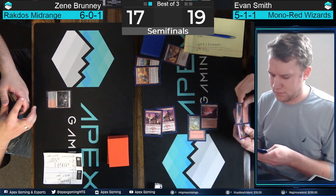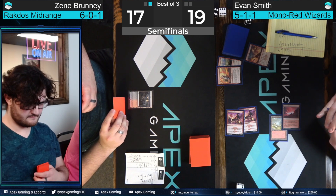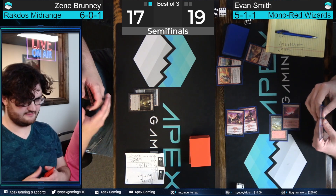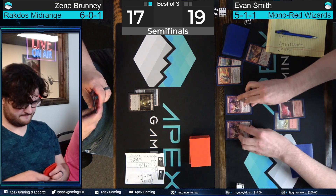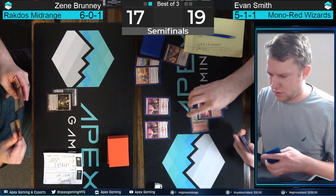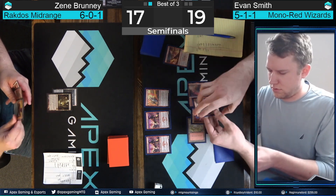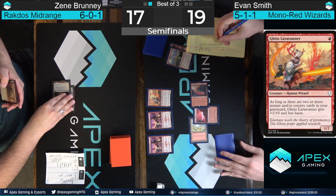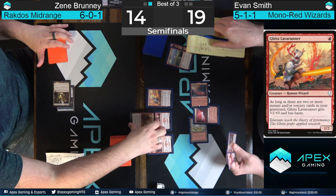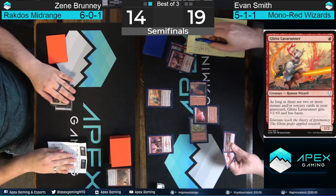Both players are going to keep. Evan already put one on the bottom and Zine Bruni does too. Evan Smith's going to be on the play for game two — down a game against this Rakdos midrange deck. That's definitely an Ice Age Mountain — the classic Jim Davis. Just a Haunted Ridge back Evan Smith's way — it's a tap land. That's great news if you're Evan Smith, because that means you can play more creatures here and nothing's dying on the first couple of turns. Attack for two — and you have to imagine this is going to be Light Up the Stage. Light it up! Takes one to the face, reveals Lava Runner and Wizard's Lightning — the perfect pair. Literal perfect pair off the top — that is a combo.